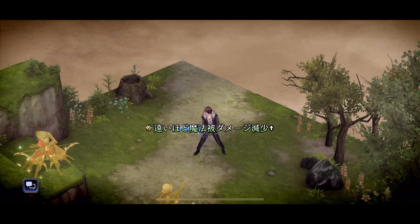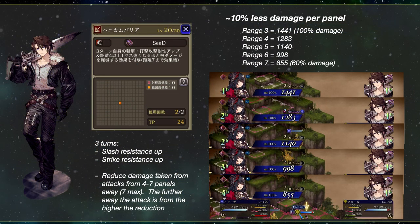Now let's show the damage reduction. I tested with the same ability from Eliza. From range 3, without any reduction, the damage is 1441. From range 4, it's 1283 — about 10 to 11 percent less. From range 5, it's 1140 — roughly another 10 percent lower. From range 6, it's 998 — another 10 percent. Finally, from range 7, the damage he would take is 855 — also another 10 percent, so roughly 40 percent less damage at max range.